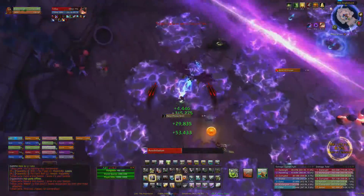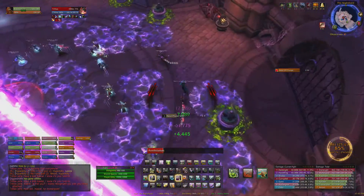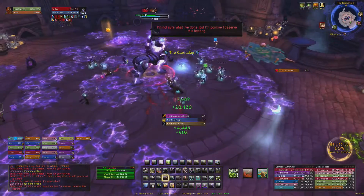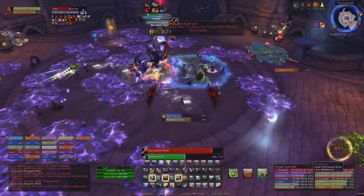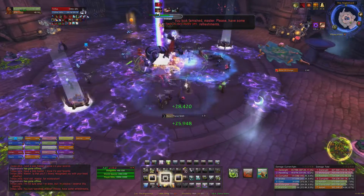Annihilation is a beam that shoots around the room in front and behind the boss. Simply run ahead of the beam to avoid damage, or use damage reduction abilities such as Aspect of the Turtle if you're going to get hit. Succulent Feast is a second food-related ability he'll cast, which spawns feast tables at various locations — if you eat one of these, you'll get a shield absorbing 3 million damage.